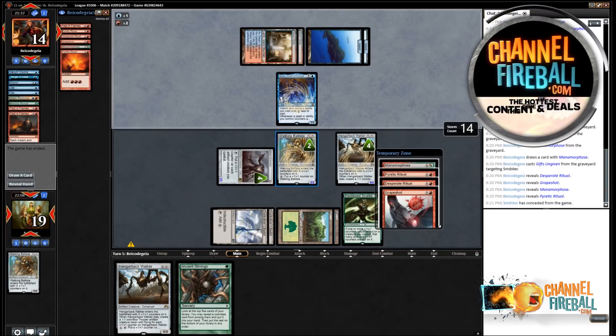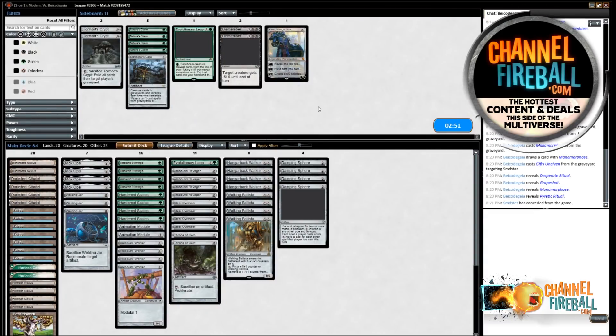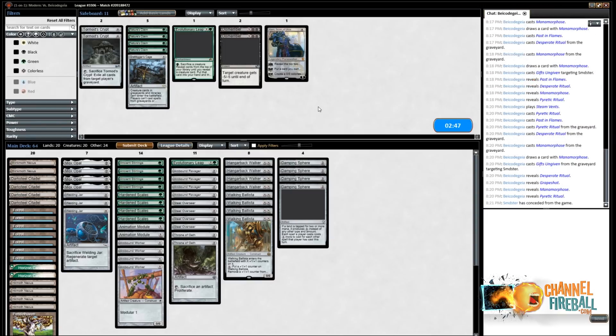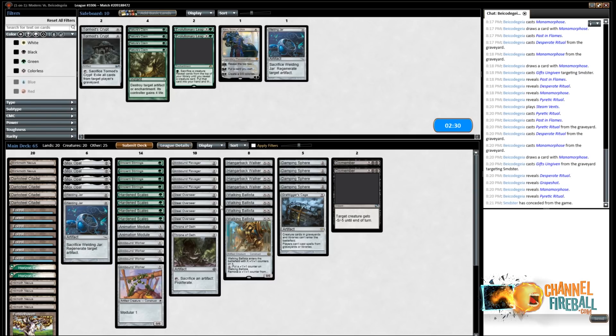That was pretty close — they had to have the land there, which obviously we didn't know about. I think we gave ourselves the best chance to win. Out of the board, Damping Sphere and Grafdigger's Cage are good, and Dismember is good. Like most decks, you improve a ton against Storm post-board. That's one of the biggest weaknesses of Storm — they're weak to just about every sideboard strategy.